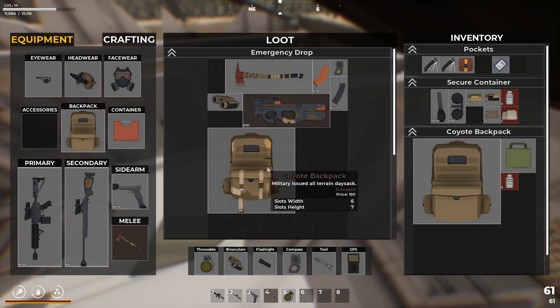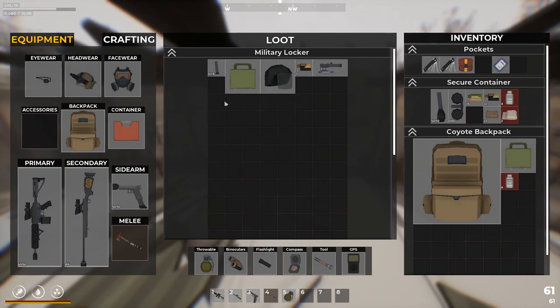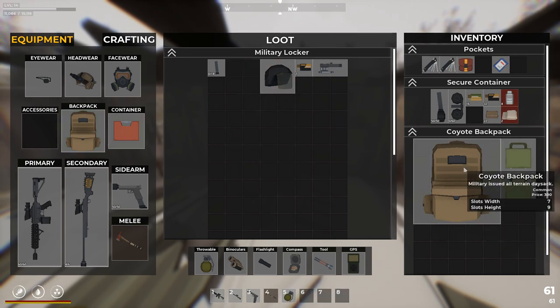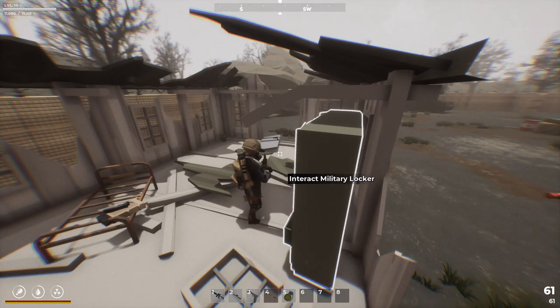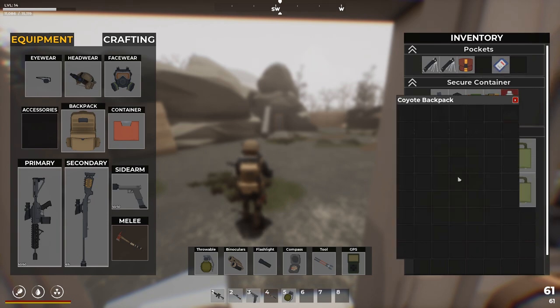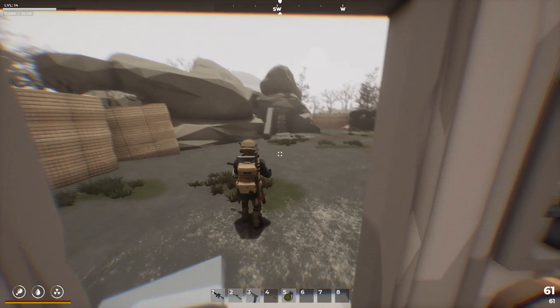Military binos — we already have that. Another coyote backpack, I'm just going to ignore that. Military locker, another military container — we will take it though. We don't need any of the other stuff. We haven't found another FOB Bravo keycard, have we? No, we haven't.